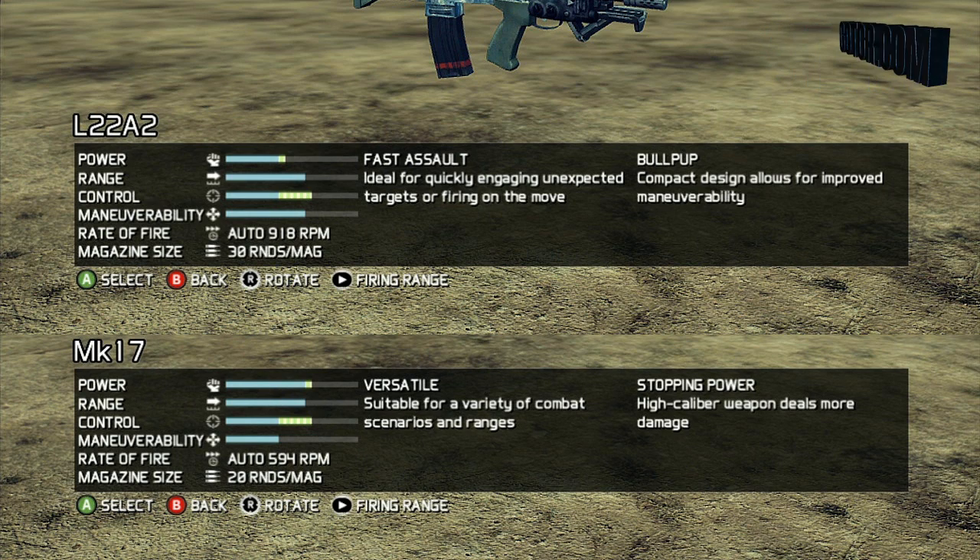Next up we have the Mark 17 for the Ghost side. This weapon has a big increase in power over the L22 and about the same range. The control is about the same but it loses a lot in maneuverability. I kind of like this combination because it's for somebody who's going to set up camp and guard an objective with a turret out. The L22 is more geared towards running around, while the Mark 17 is definitely a weapon you can post up with and defend an objective effectively. You don't care about maneuverability when you have a turret out — add that control and power and I think it's a winning combination.